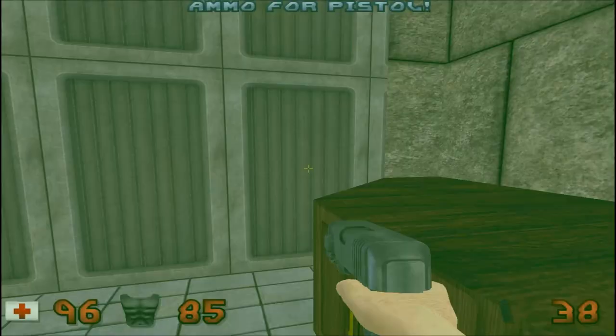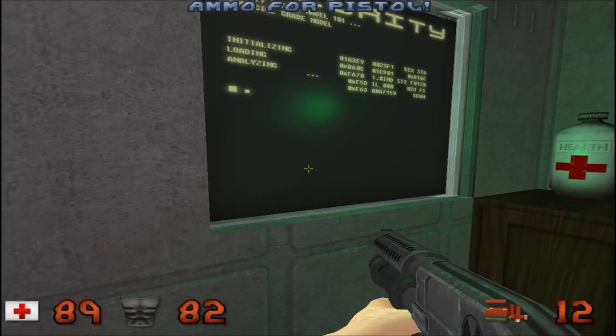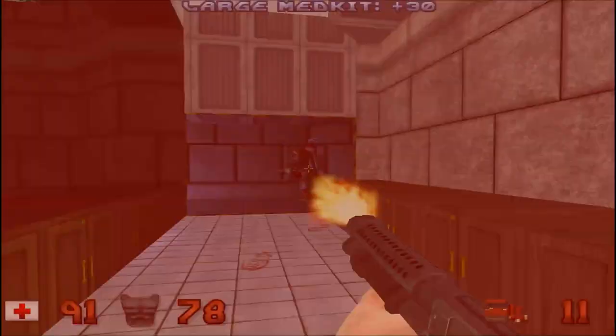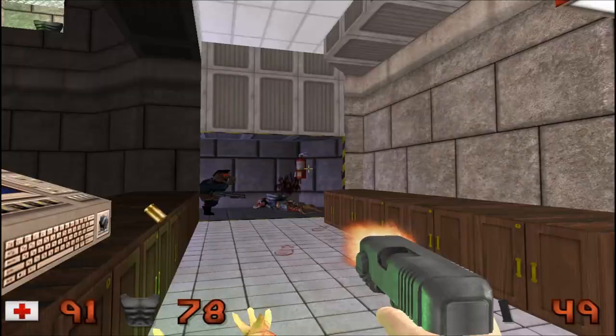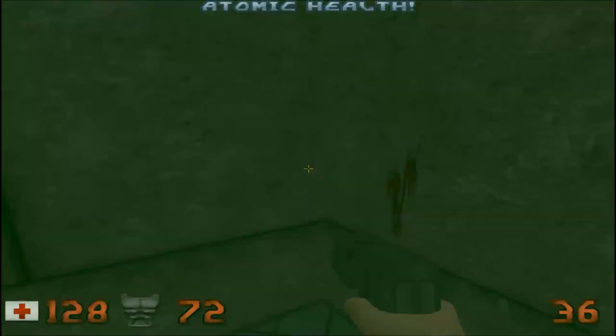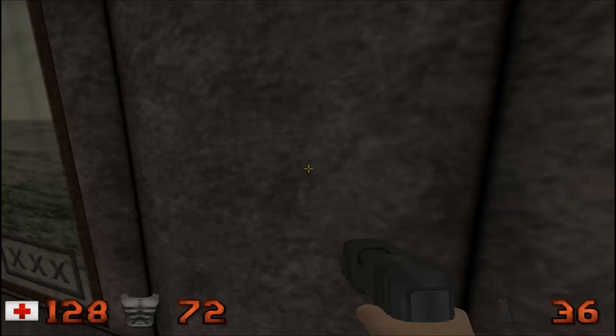Groovy. If you guys want to download this mod I'm gonna be linking it in the description of the video because I think it's pretty cool. Got some atomic health over there. Including the light switch - you got a 3D light switch right there.